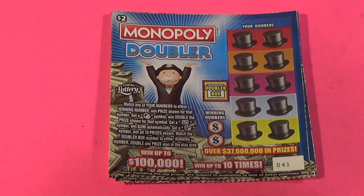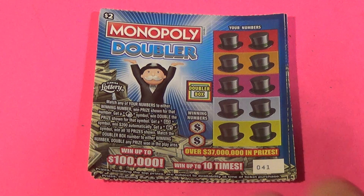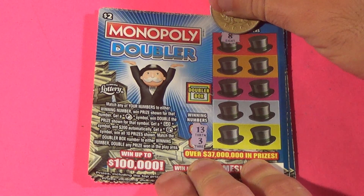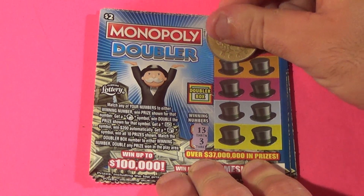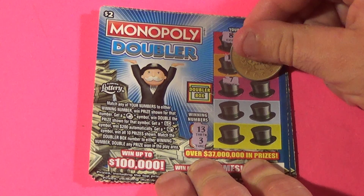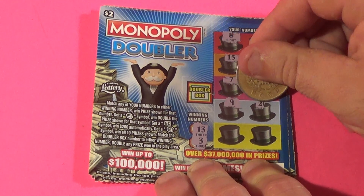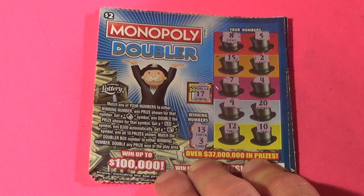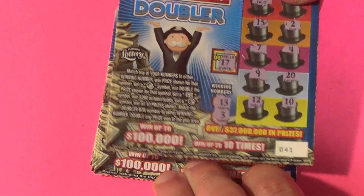We are going to begin with ticket number 41, looking for 13 or 3. We have an 8, 5, 15, a deuce, 7, 4, 9, 20, 12, and 10. The first Monopoly Doubler ticket is a loser.